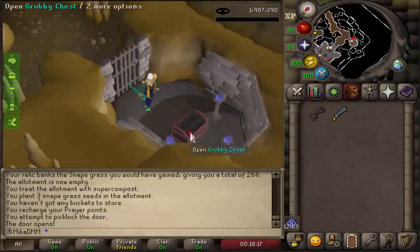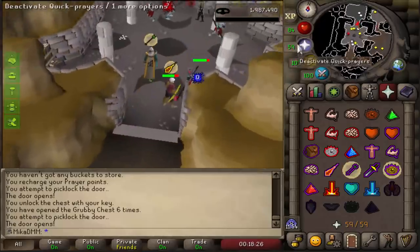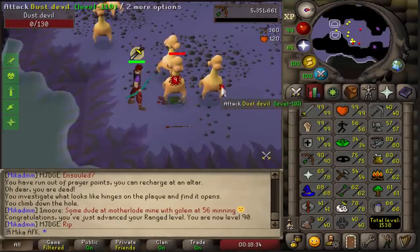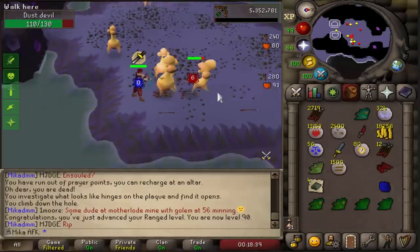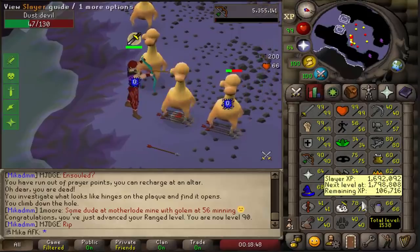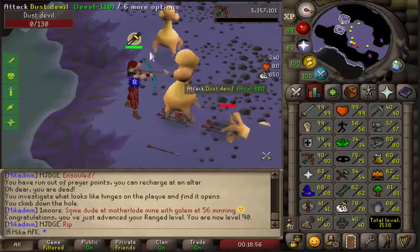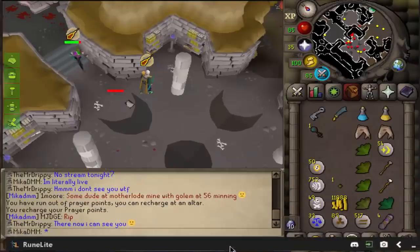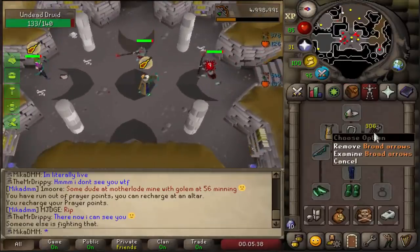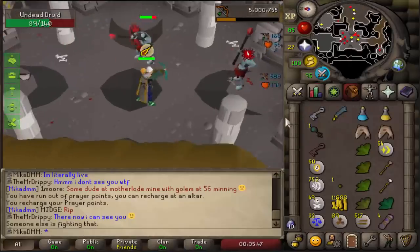Spending most of my money to buy 500 broad arrows and returning to slayer until at least the point where I can buy more. After that I'll probably return to clue scrolls. For now let's enjoy some undead druids. We just got 90 range on our AFK account — the strategy is to tag all of them in this room, AFK with protect from melee up, and the character just destroys them. I get decent slayer XP, decent money, and most importantly decent range XP.